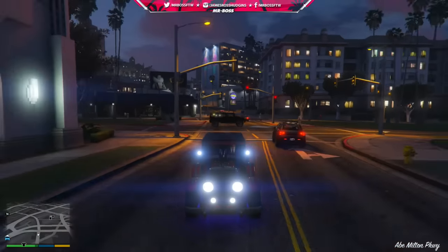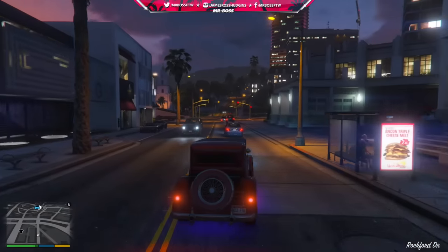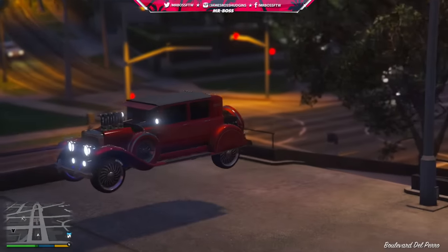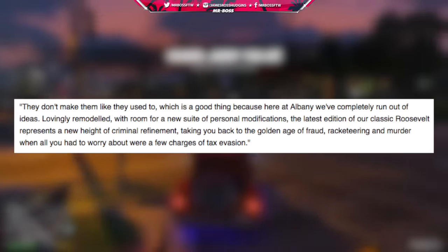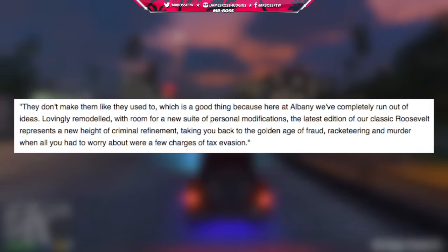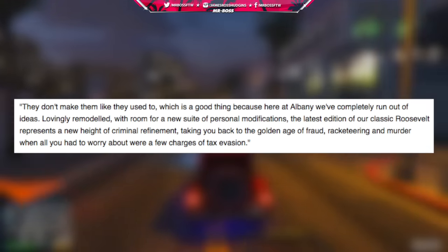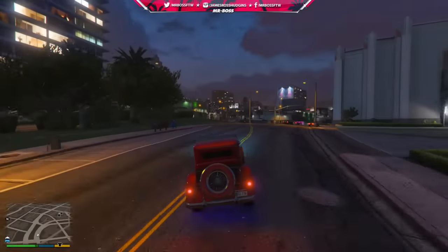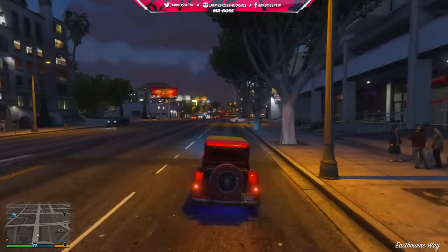We already know a lot about the Albany Roosevelt Valor — the price, the customization, what it's going to look like — but one thing I missed is the in-game website description. Some of you might not find this important, but I love these descriptions because of how sarcastic Rockstar makes them. Here it is: 'They don't make them like they used to, which is a good thing because here at Albany we've completely run out of ideas. Lovingly remodeled with room for a new suite of personal modifications, the latest edition of our classic Roosevelt represents a new height of criminal refinement, taking you back to the golden age of fraud, racketeering, and murder when all you had to worry about were a few charges of tax evasion.'